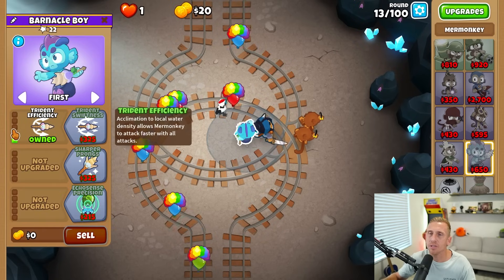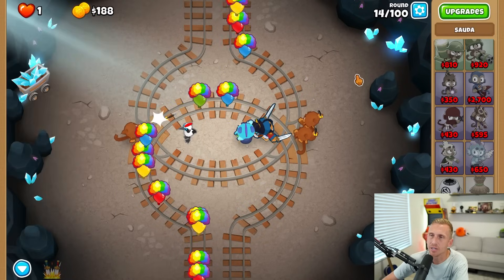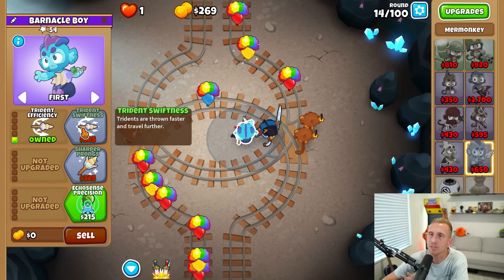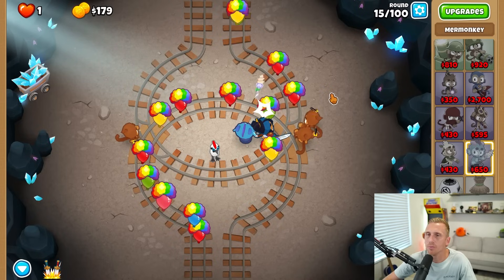I've been going with camo for the cross path because it helps to have it earlier on — Sata can't handle Round 37 on her own. I'm wondering if it's better to go middle path. I haven't fully tested these cross paths, but I don't think it matters too much at this point for what we're trying to do.